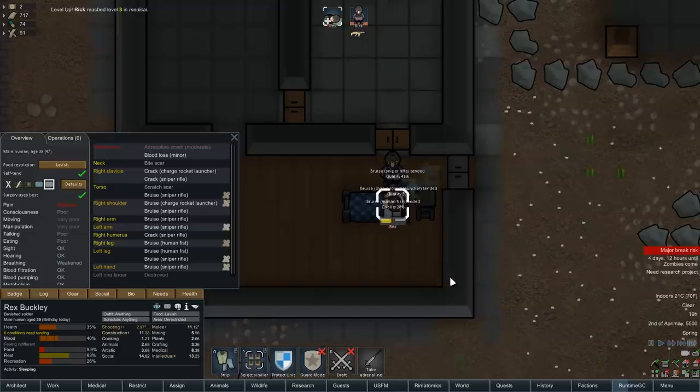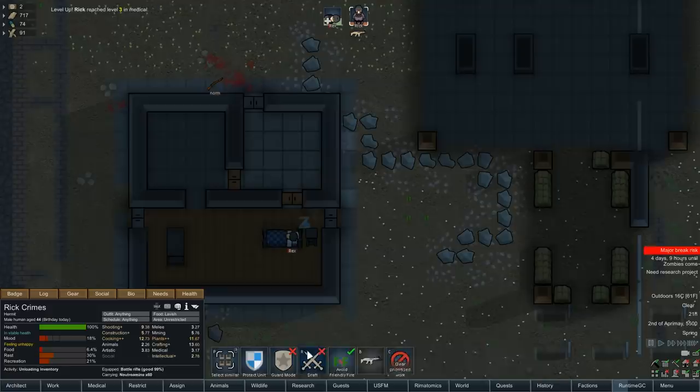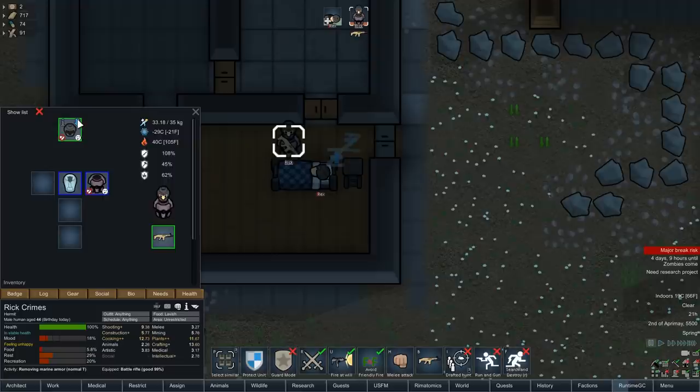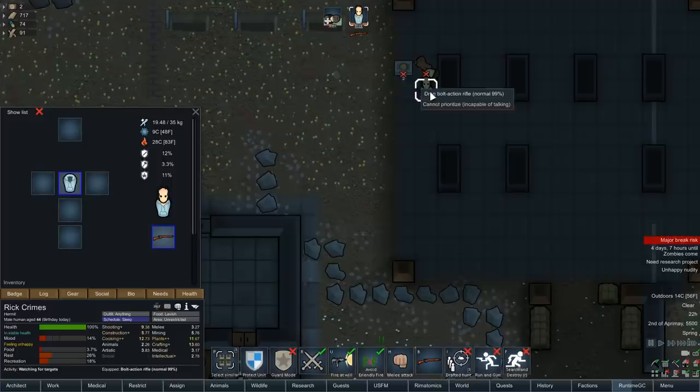Four days, twelve hours until the zombies come. Let them come. Bring them on. Someone is being ripped apart by something out there. I'm really glad we got this armor. Let's get Rick to drop this armor for Rex — Rex can have it since it's tainted and would drive poor Rick insane anyway. There you go, Rick — you leave this behind as a gift for Rex. What a peace treaty. These two are going to be the best of friends in no time.